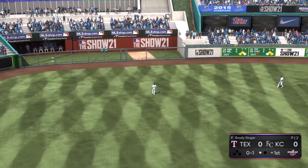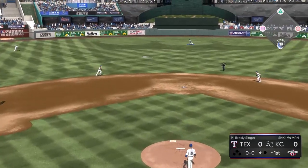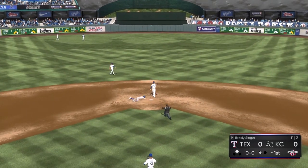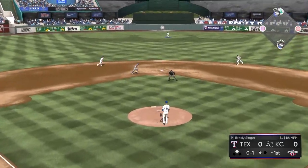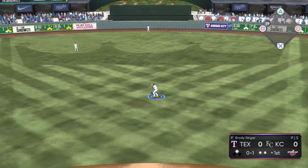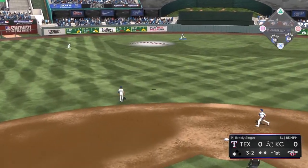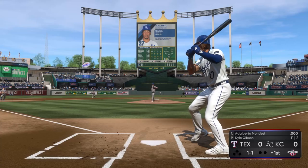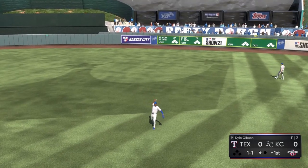Opening day action against the Texas Rangers. Andrew Benintendi must have lost it in the sun but makes the play anyway — good out number one. Brock Holt sends a base hit up the middle; Michael Taylor cuts it off and fires to second, but Holt gets a double with one down. Willie Calhoun sends a long fly ball deep to center field — Michael Taylor makes the play at the warning track. Holt tags up from second and gets to third. Joey Gallo up with a dangerous situation, but he lifts a fly ball to center and Taylor makes the easy, routine play.